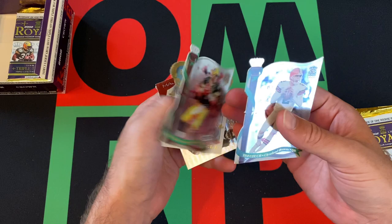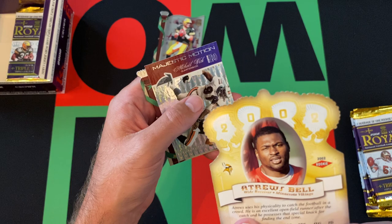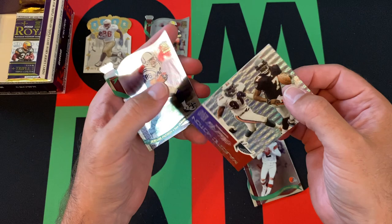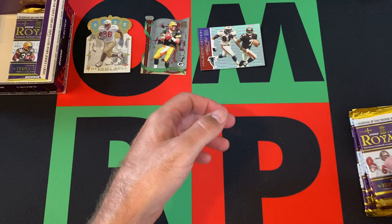Tim Couch leading things off. Then we got Brett Favre — that's a nice one. Then we got, what is his name... At Ruse Bell, sure, fine. Then we got a Majestic Motion card including Michael Vick, so that's a cool card. And Jerome Pathan rounding things out there. Next pack.